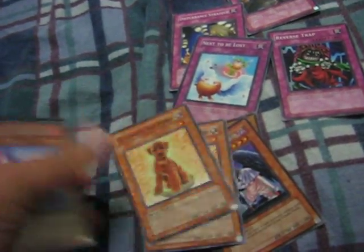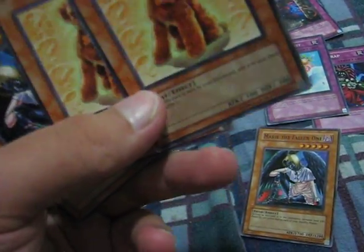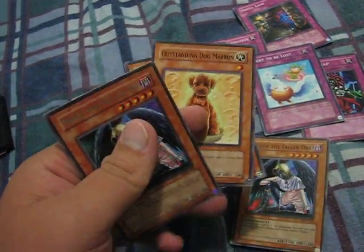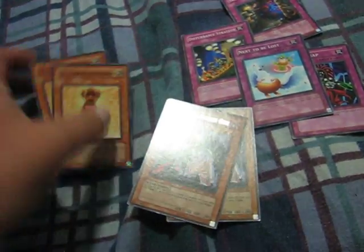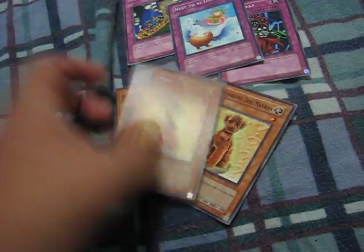The next card is Marie the Fallen One. When Marie is sent to the graveyard from the hand or deck, she's shuffled back into the deck. But when she's in the graveyard during your standby phase, you gain 200 life points per turn. If you have two of her, you gain 400, or even 600 life points per turn — so life points will not be a problem.